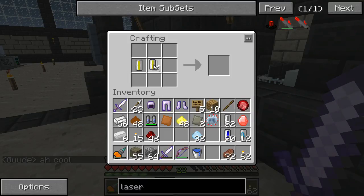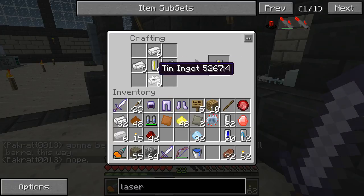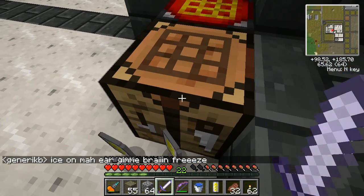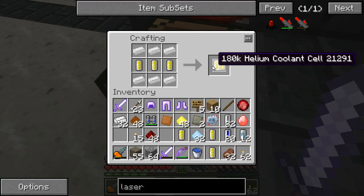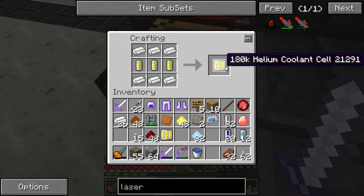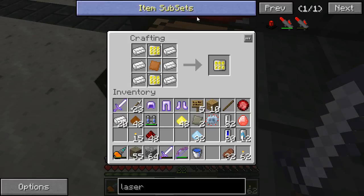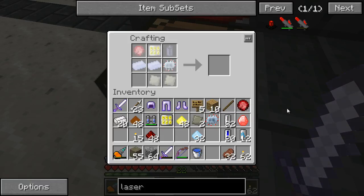We have to turn the helium cells into the coolant cells. We need six of them - 24 tin plus what we spent on the empty cells - and that gives us the 60K helium coolant cells. They don't stack, which is always fun to hear. Then we turn the 60K ones into 180K ones. Do it again and that's all for a laser gun. The mining laser, like the portal gun, was pretty imbalanced, so it makes sense that it's complicated and expensive to make. I just wanted to demonstrate how many things you have to assemble.